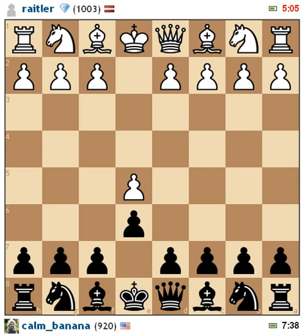He pushes his pawn up, I continue with d5. Now he does an en passant move here, and this is a legal move — I think it's called an en passant, or something like that. It's totally legal. If a pawn goes past a pawn, it can do that, and if it ever moves two spaces.